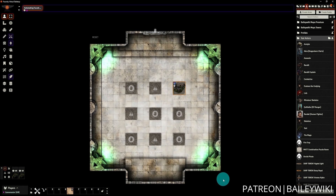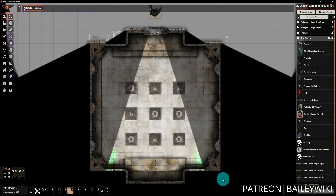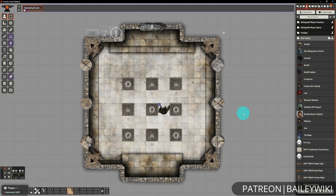Today we're back with another installment of Automating Foundry using Monk's Active Tile Triggers. We're going to be going through how to recreate this combination lock puzzle room inspired by Baldur's Gate 3.